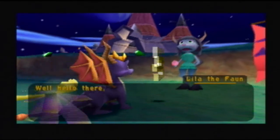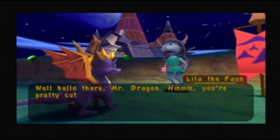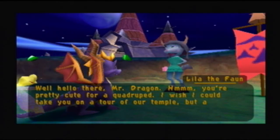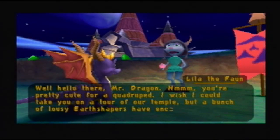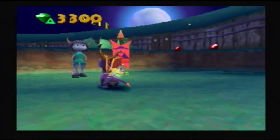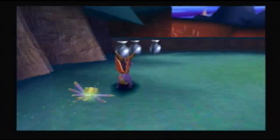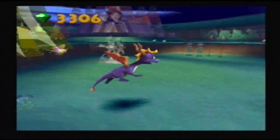Well, hello there, Mr. Dragon. You're pretty cute for a quadruped. I wish I could take you on a tour of our temple, but a bunch of lousy earth shapers have encased it in stone. So yeah, these fawns are here — they remind me too much of divas, really.